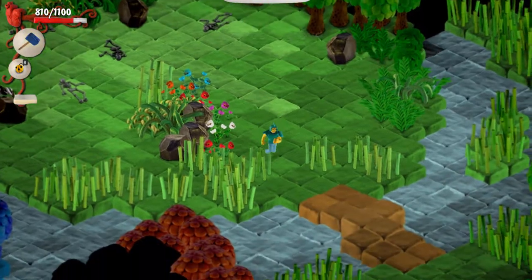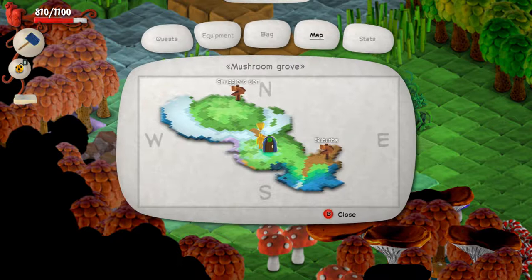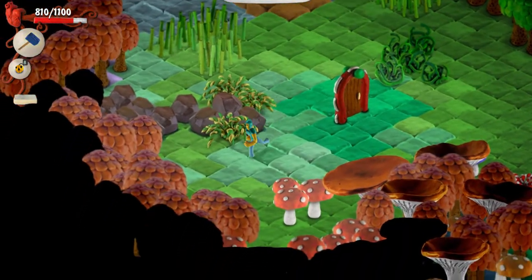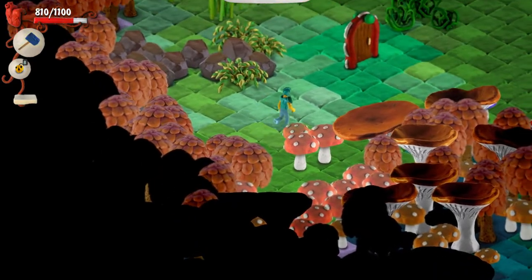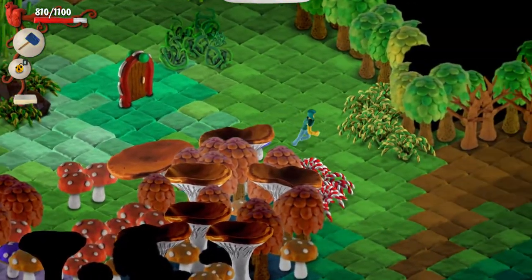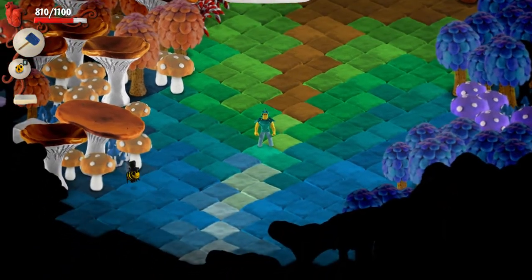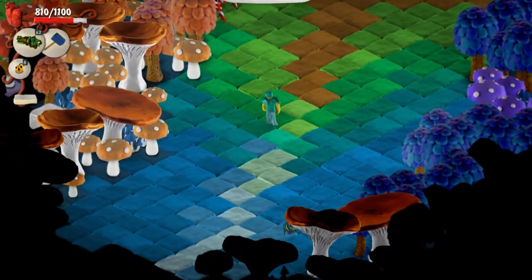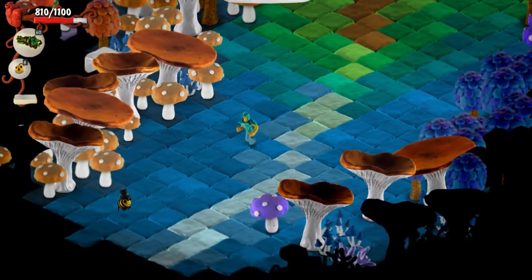Back this way. I need to find a way to heal before going through this door, so let's take a look at the map. Oh — bees. Is this guy mean or what?